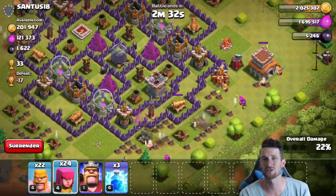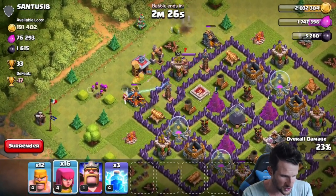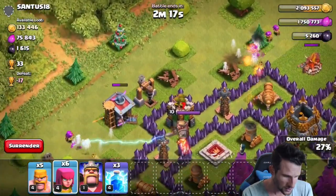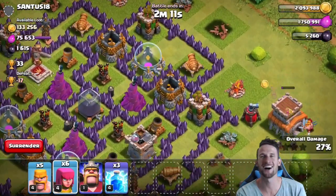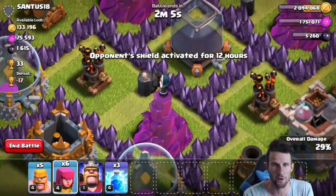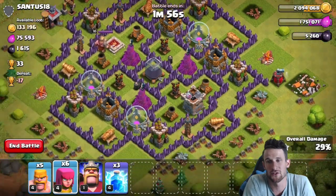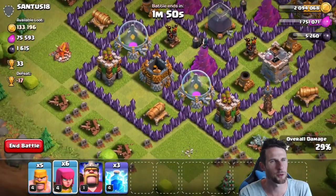Look at that, we're already crushing it when it comes to the loot — already taken out so much. Still 200,000 gold, what is going on? Let's just drop off our archers behind. That mortar is owning that one collector right there, completely protecting it. Look at that, those collectors were practically full, and yet there's still a hundred and thirty-three thousand gold left over. That storage looks empty — there's like one coin in there. One coin in each one of those storages equals almost 50,000 gold each — I don't believe that for a second.